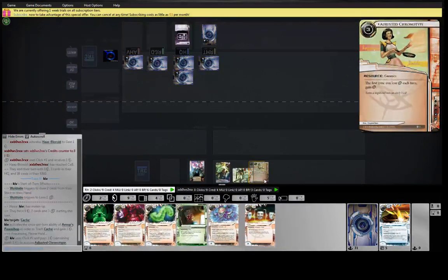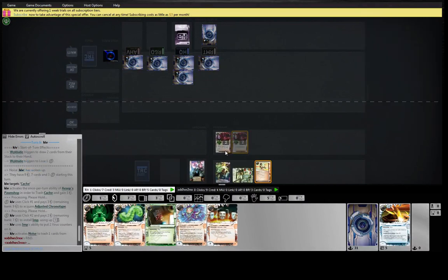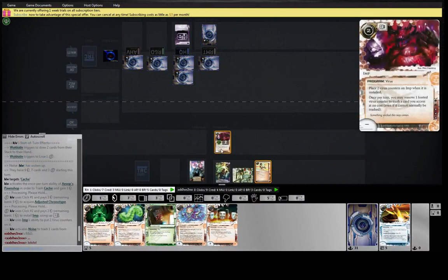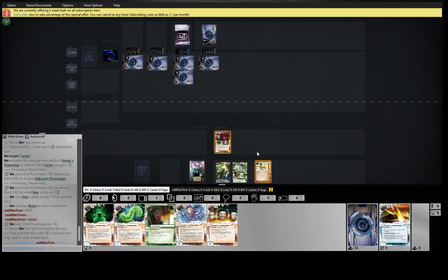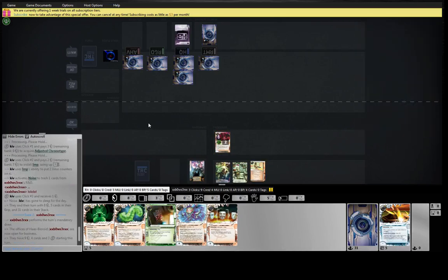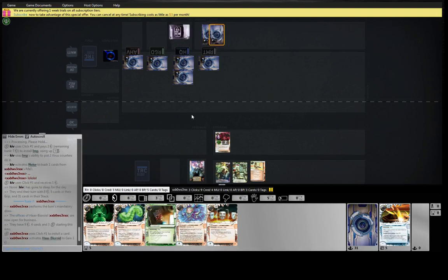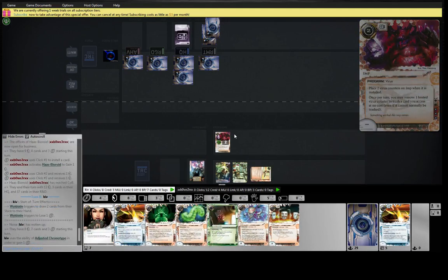Having that early money puts things on a firmer footing. And there's the Chronotype — that's how we like to play this. That stuff is probably a SanSan. Maybe some Ash then — interesting stuff.